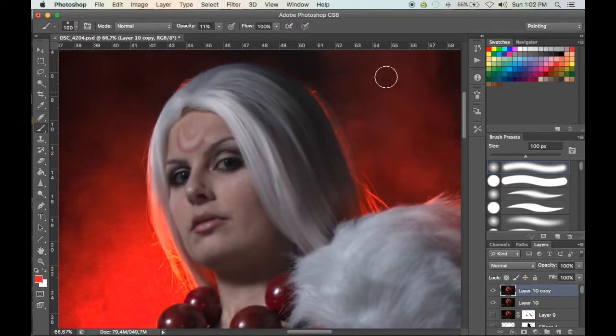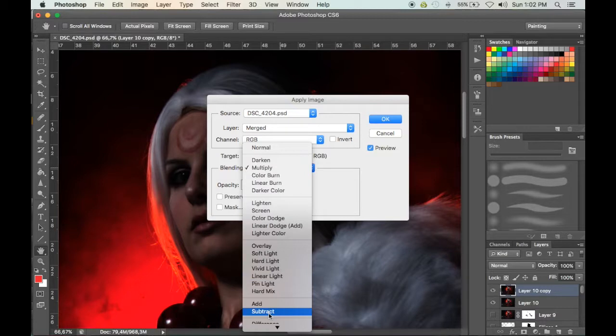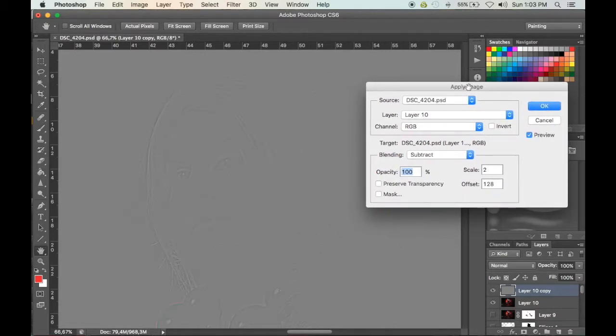Go to Image > Apply Image, set your blending mode to Subtract, set your layer to the first layer you applied the Gaussian Blur to, then your scale will be 2 and your offset will be 128. It'll look almost as if you've put a high pass on the image. If you did it correctly, you'll see the detail in the hair, eyes, eyebrows, nose, and mouth, but not really any detail in the skin — the skin should look clean because you don't want too much detail here, as it'll make it harder to smooth out while still keeping your skin texture.